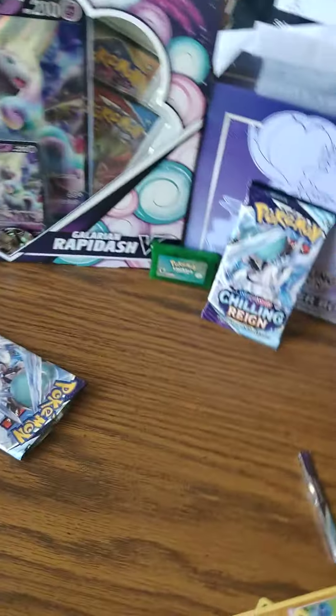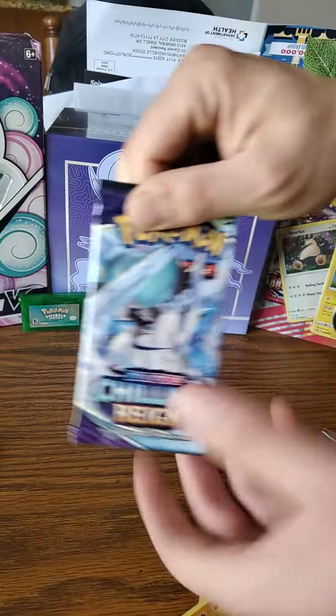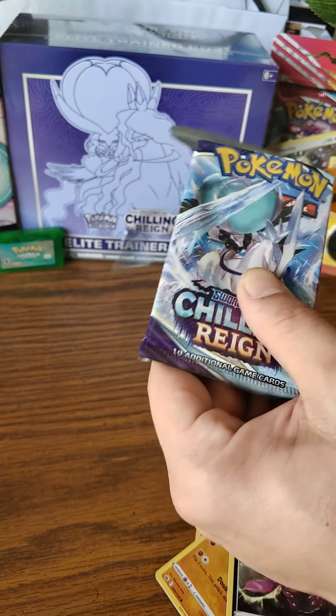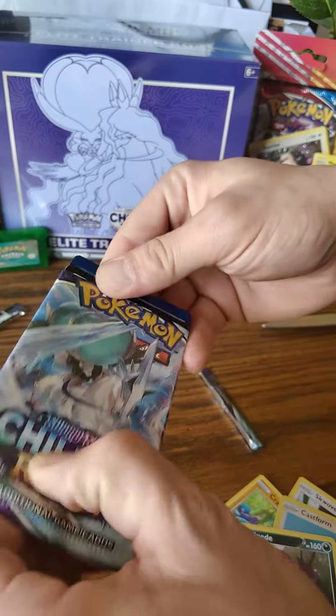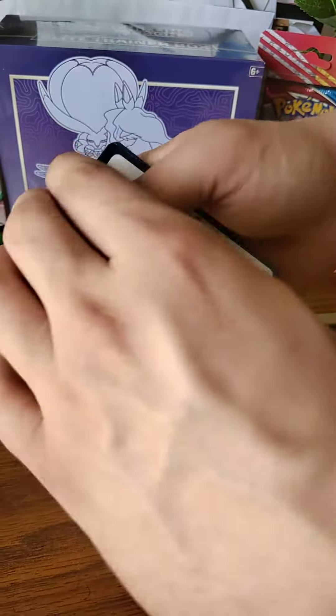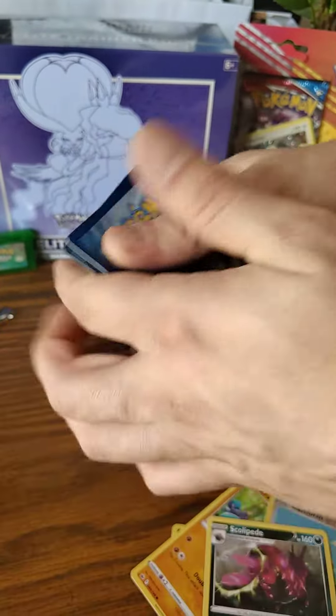Now it's going to be my turn. Chillin' Rain. Alright. White card — finally, I usually pull green cards. I'm going psychic.